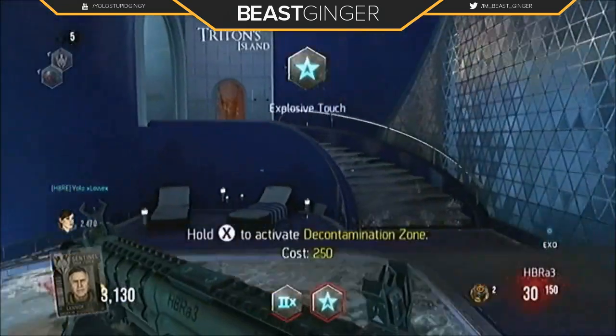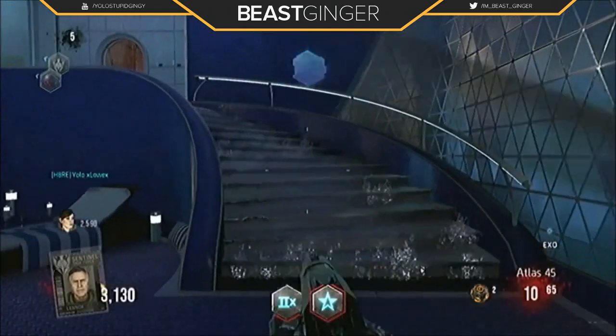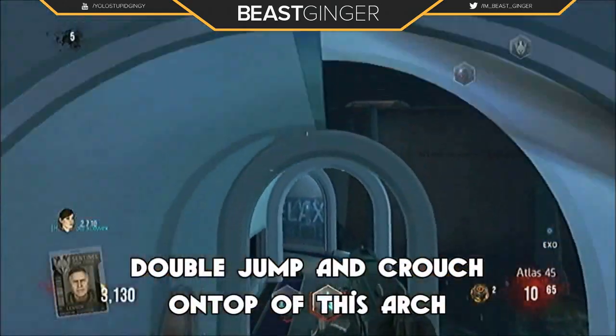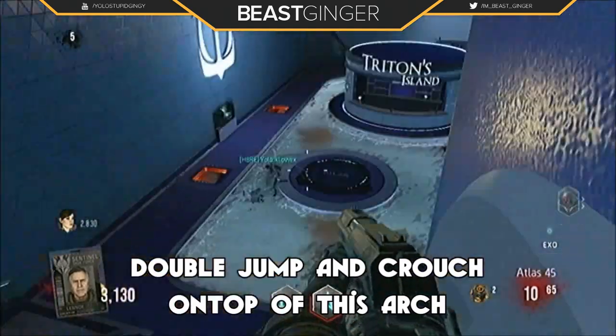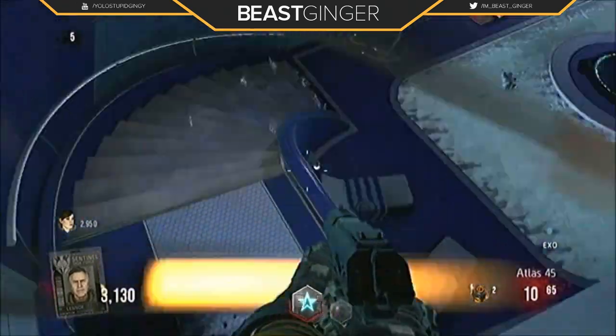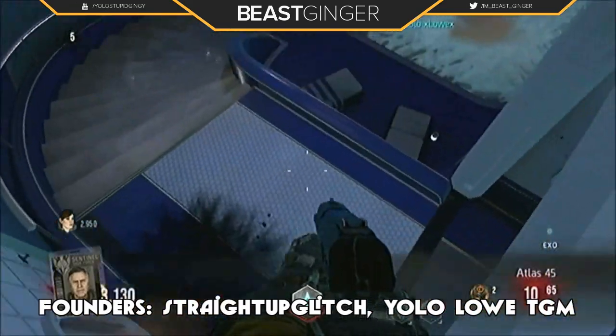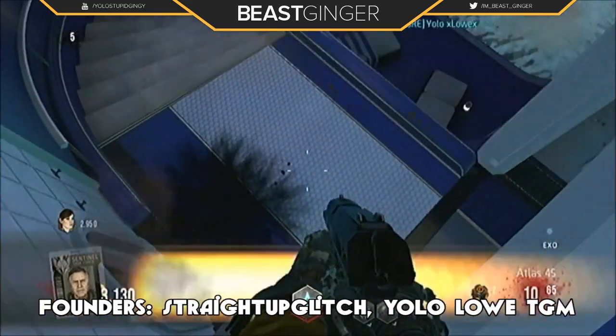It's a brand new glitch, works for your whole team, and it's very easy to do. You guys literally just double jump and crouch on top of this doorway inside the spa. You can fit a bunch of people up here, and yeah, that's pretty much it — fairly simple to do and very good.